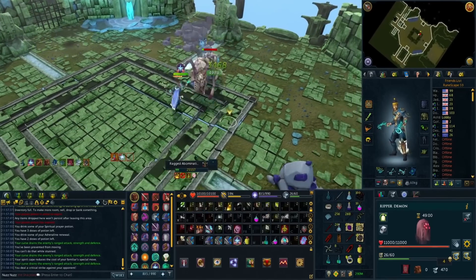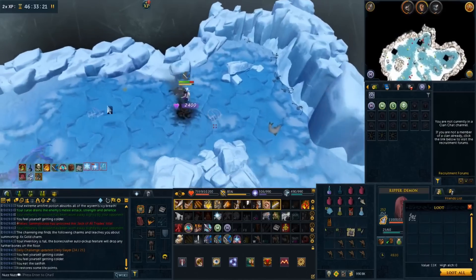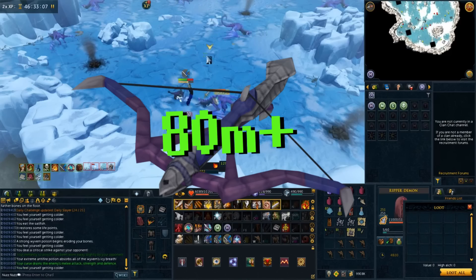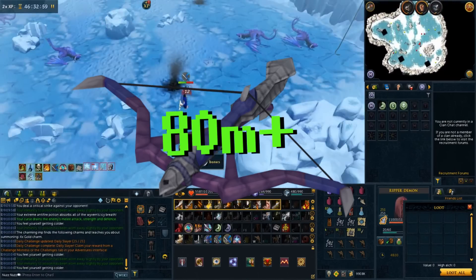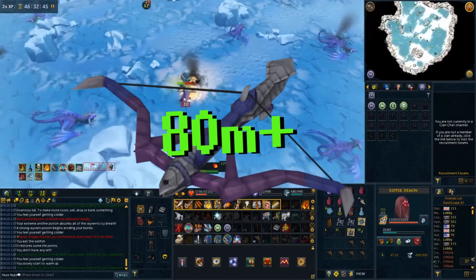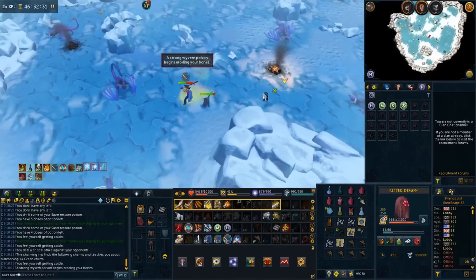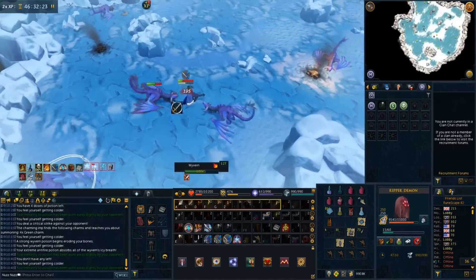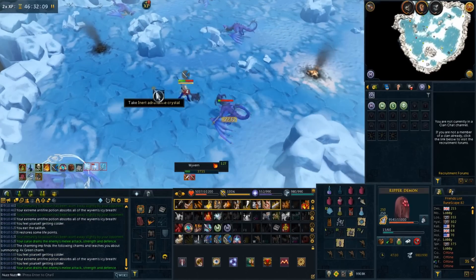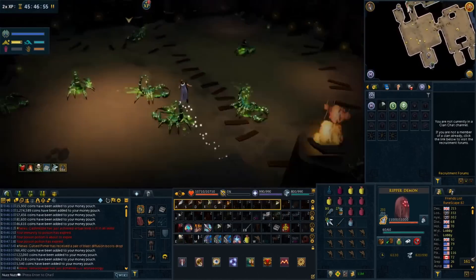As a honorable mention, the Wyvern Crossbow is obtained by killing wyverns, more commonly on slayer tasks at a 1 in 2,000 drop rate. It goes for around 80 to 100 million GP. Wyverns also make you decent money even if you don't get the big drop, which is why I included several slayer creatures in this video — people often think you need to do high level bosses or elite PVM to get big drops, but RuneScape has been around a long time and there are many valuable drops outside of elite bosses.